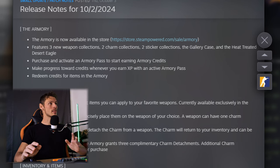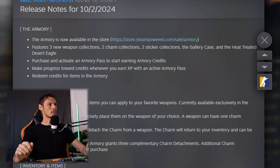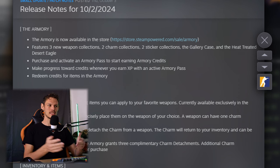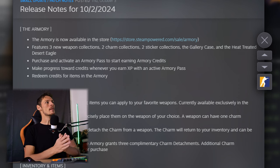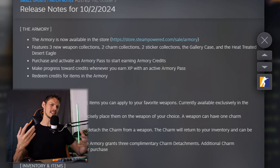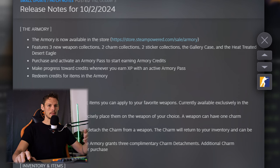New operation stuff. So for the release notes of the 2nd of October 2024 — the Armory is now available in the store. It features three new weapon collections, two charm collections, two sticker collections, the Gallery Case, and the heat-treated Desert Eagle. Purchase and activate an Armory Pass to start earning Armory credits. Make progress towards credits wherever you earn XP with an active Armory Pass, then redeem credits for items in the Armory. So this is basically the same as any other Battle Pass, I guess.